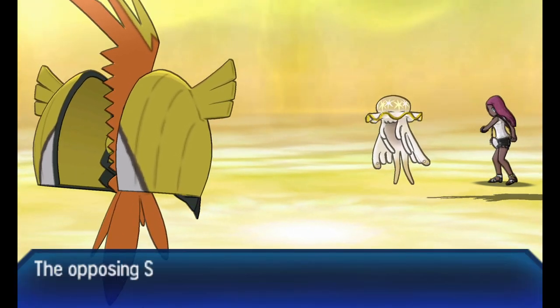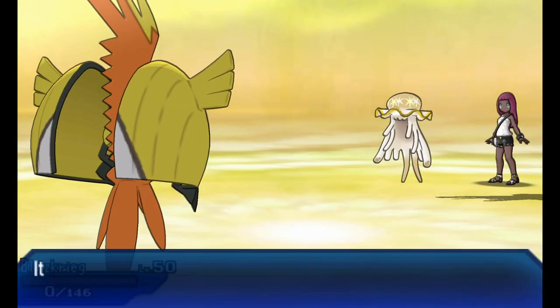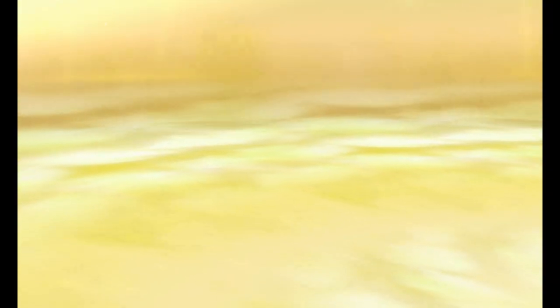Bringing in Tapu Koko, who is weak to poison attacks thanks to its fairy typing, and Sludge Wave is going to take Tapu Koko out of the match, giving Laflare the win.